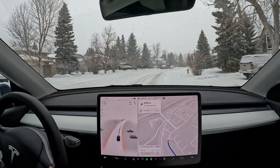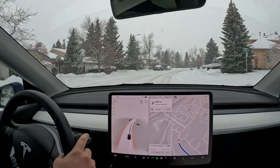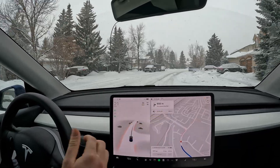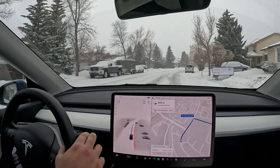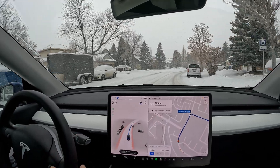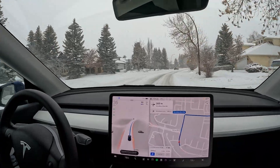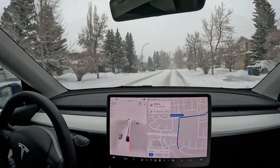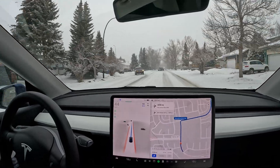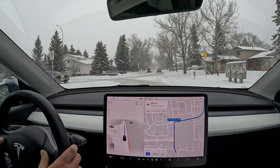Hello everyone, welcome back to another FSD beta video. We are still on 69.25.1, but right now we've got a lot of snow coming down. It's been snowing over the night for a few hours and I think we have around two, maybe closer to three inches of snow. I'm really excited to see how FSD beta is going to do with this.